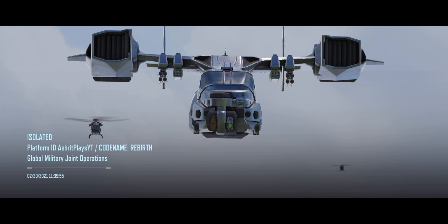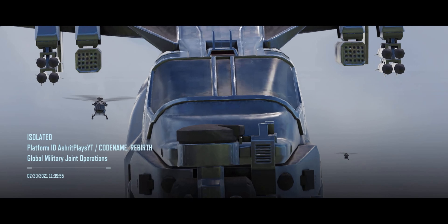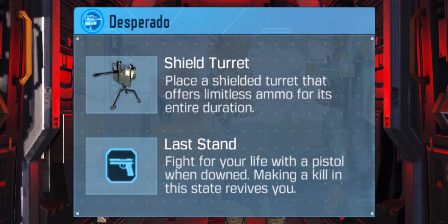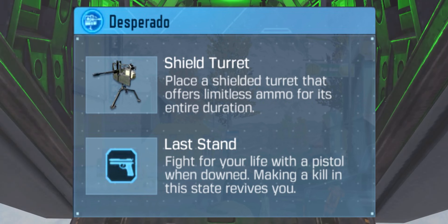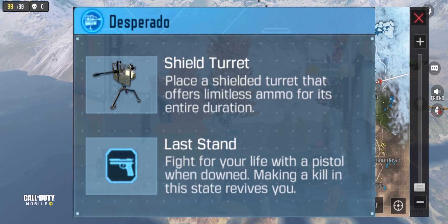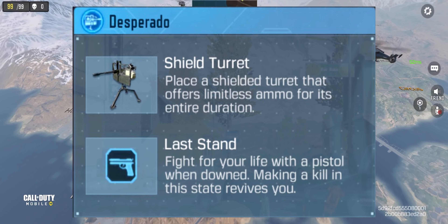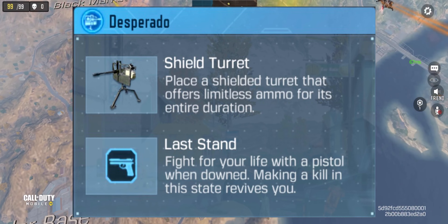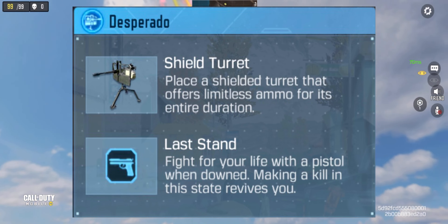Hello guys, Ashrit here. Today I have a Call of Duty Mobile guide for you on Desperado, which is the new battle royale class. The passive ability is called Last Stand, which gives you the ability to kill an enemy with a pistol even after you are knocked down. Killing an enemy in this knockdown state will allow you to self-revive.